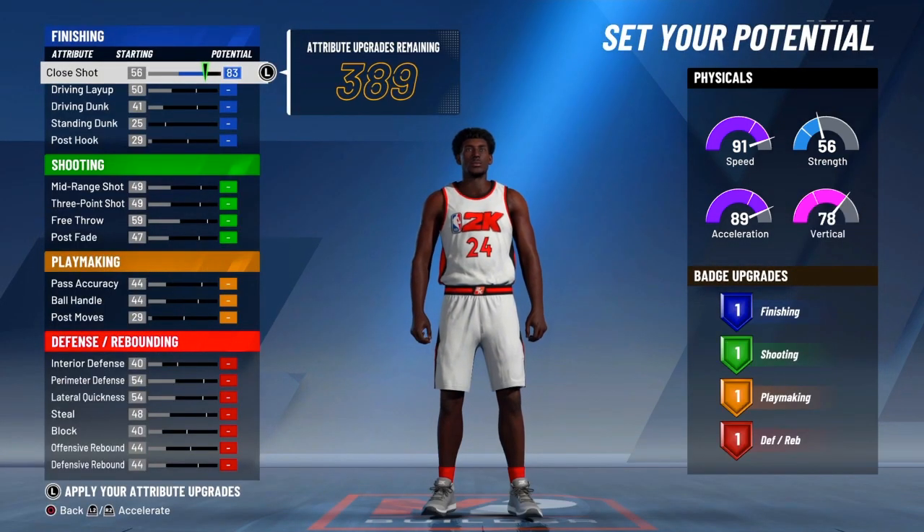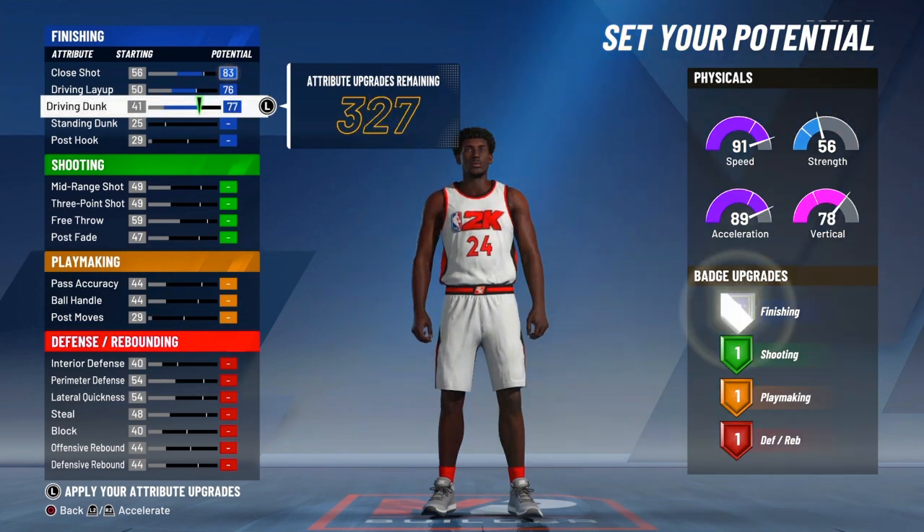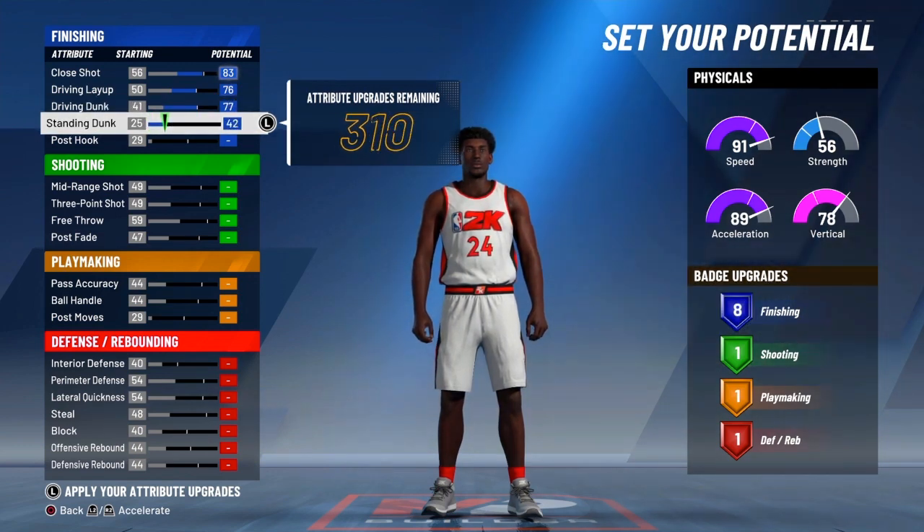Alright so when you guys get to setting the attributes, you wanna put the close shot to a 83. Then you max out the driving layup and driving dunk. Then you put the standing dunk to a 33.